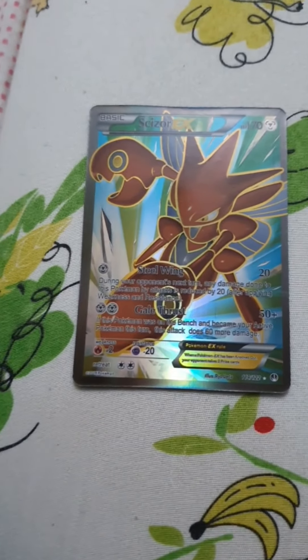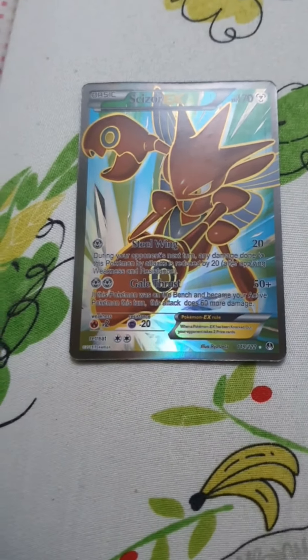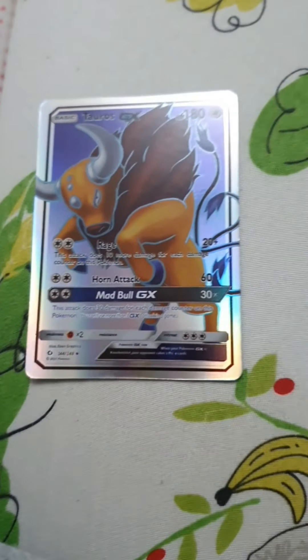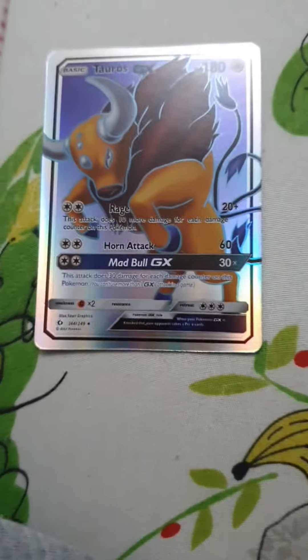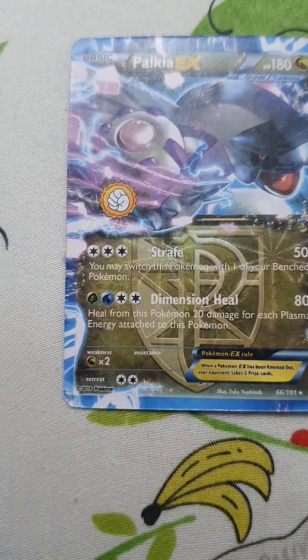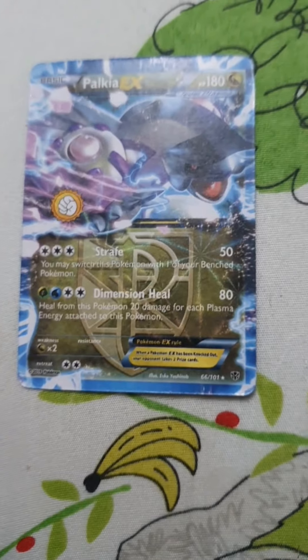This Pokemon is called Gengar. It has 170 HP and 60 damage. This Pokemon is one of my favorites — it's called Scizor. It has 170 HP, 20 damage, and 50 plus damage. This Pokemon is called Tauros. It has 180 HP, 20 plus damage, 60 damage, and 30 times damage — that's powerful.